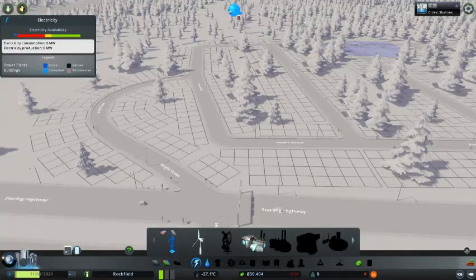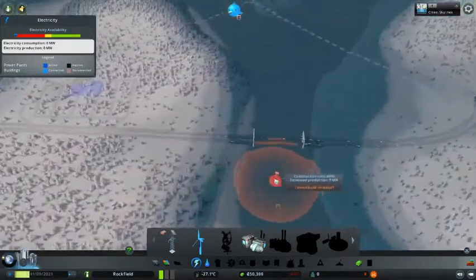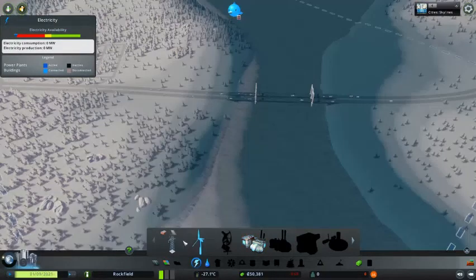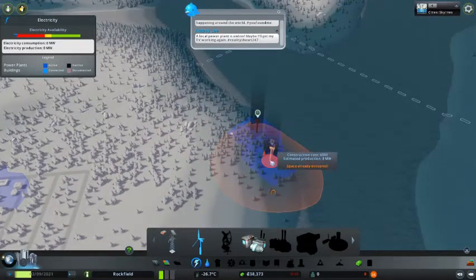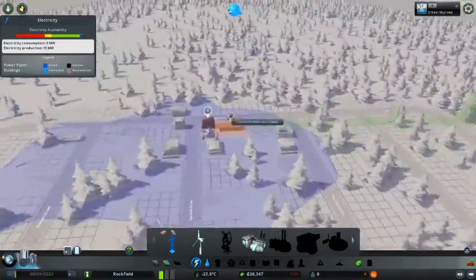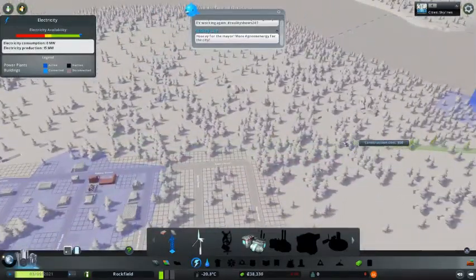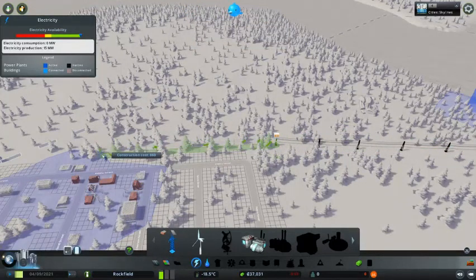Let's go to electricity. Six grand — I don't really want that though. Coal power plant? I don't want any pollution. I don't want to put that right here. Actually I'm probably gonna end up playing on this server more because I do enjoy this. Okay, let's go — boom.